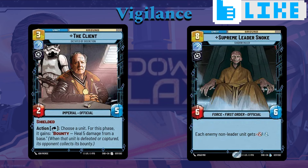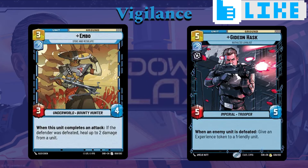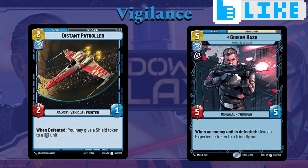Of course, you're also going to need some big units to drop later in the game, so Snoke is just a cool option. Embo is a three-cost unit, three-four. When this unit completes an attack, if the defender was defeated, heal up to two damage from a unit. Again, you're going to be attacking a lot into other people's units, so getting benefits from doing so works well with Moff Gideon. Here we have Gideon Hask — five-cost, five-five — when an enemy unit is defeated, give an experience token to a friendly unit. You're going to be defeating opponent's units, so you might as well get benefits for doing so. Then we also have some space units: two-cost Distant Patroller, two-one. When defeated, you may give a shield token to a blue unit. Shield tokens are going to be really important if you're doing a lot of combat damage back and forth. You can play it, swing in with it, it dies, and then you give a shield token to one of your other units.